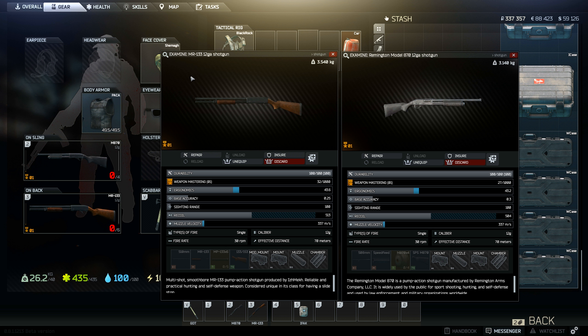Ergonomics 43.6 for the 133. You also have 0.25 base accuracy, sighting range is the same, recoil is a little bit more than the old shotguns, and muzzle velocity is the same. So really not that much of a difference when it comes to the stats, but you can mod the hell out of the 870. Let's take this into the Factory and see how we do.